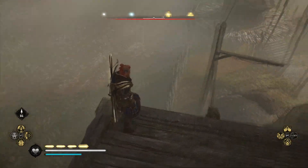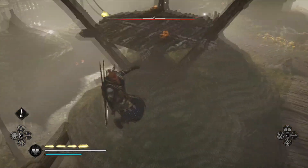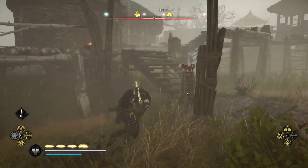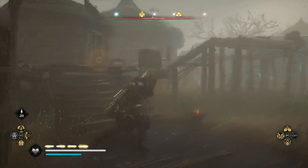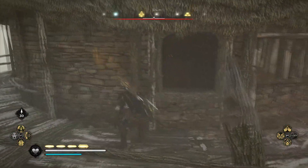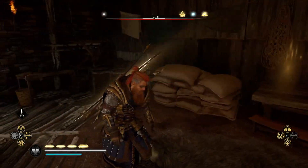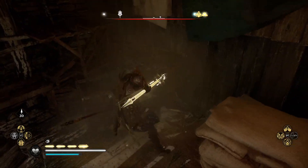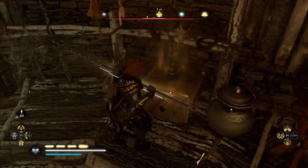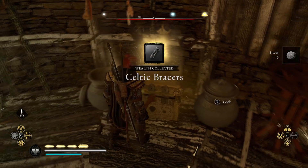From the lookout tower you can use Odin's Sight to locate the treasure chest location. Just go ahead and run and jump over the balconies here and you'll find a window that you can hop through. Once you're inside this building, if you look to your left in the corner there's a bunch of pots that you can break through to reveal a secret entrance, and just here you're going to find the treasure chest that will reward you with the Celtic Braces.